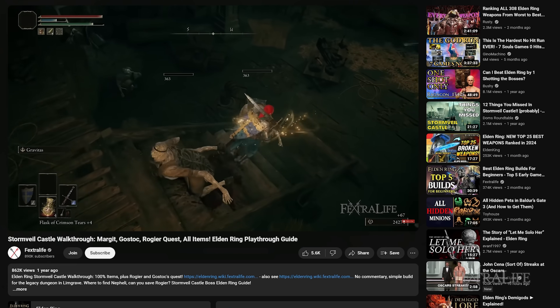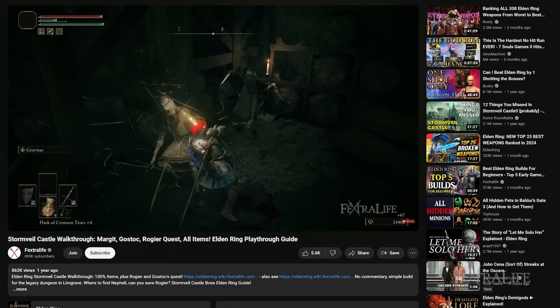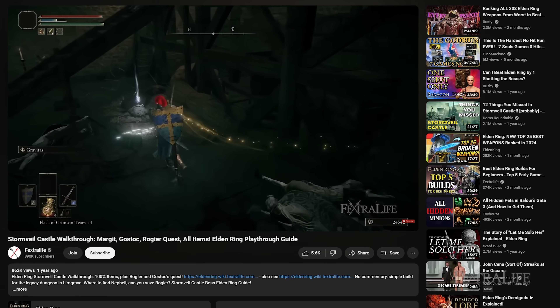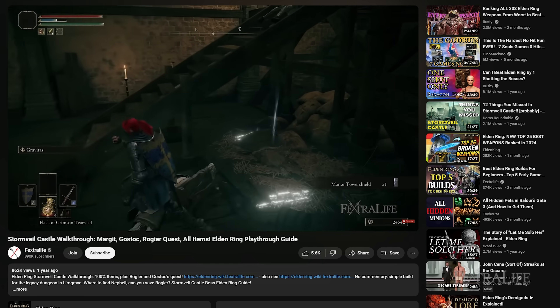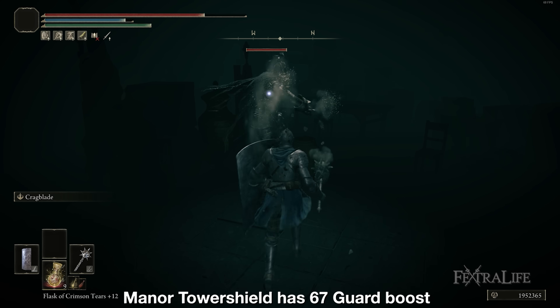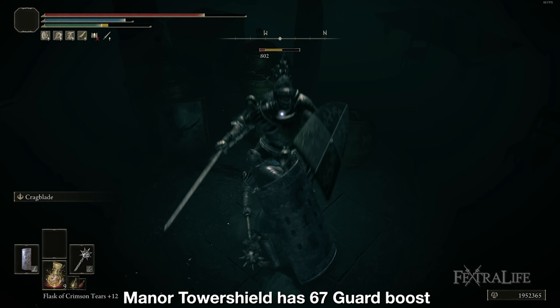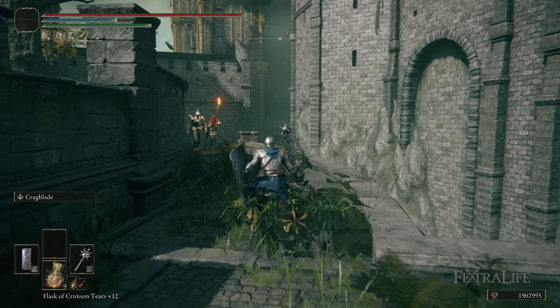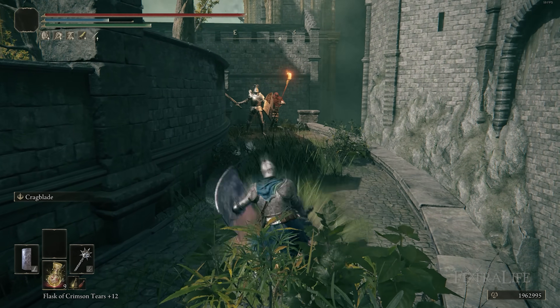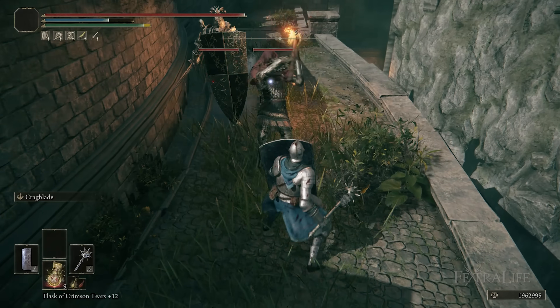The next thing you're going to want to get is a Great Shield. I'm using the Manor Tower Shield for this build, which is kind of the namesake of the build. You can get this in Stormveil Castle, which isn't too far. You don't actually have to defeat any bosses besides Margit to get this shield. Once you've defeated him, you can just run through the castle and go pick it up without having to fight anything else really if you don't want. This Great Shield has very good guard boost for how early you can get it, which allows you to do block counters very effectively.